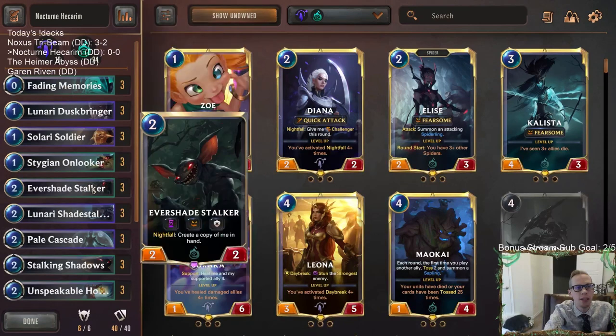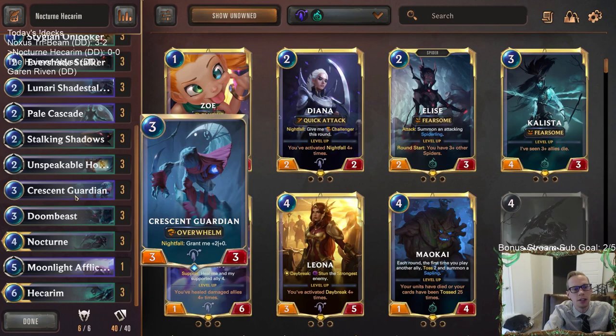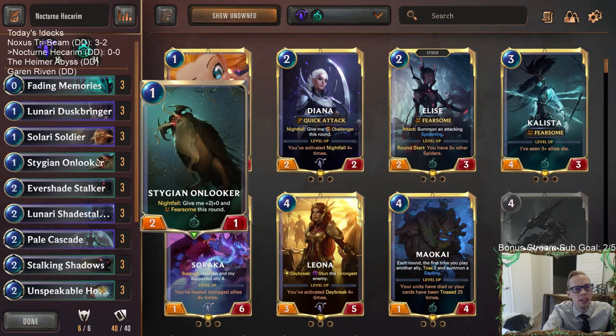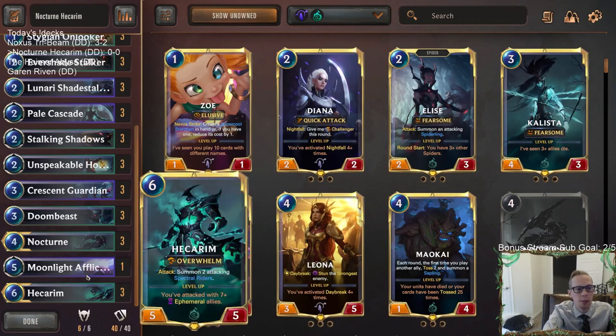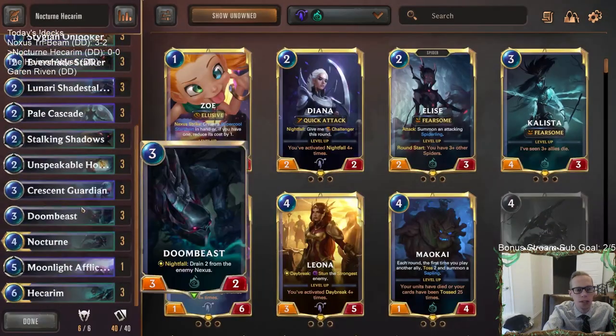Besides that, we're going to be pretty aggressive with a lot of good Nightfall cards from Targon and Shadow Isles. Crescent Guardian is a really good Overwhelm threat. Doom Beast is a good threat that drains their Nexus. Stygian Onlooker is a 4/1 with Fearsome that can do a lot of damage quickly. We also have a good Elusive with Lunari Shade Stalker. Stalking Shadows can get us multiple Nightfall cards and also an Ephemeral copy.